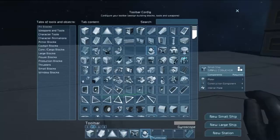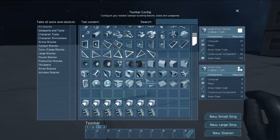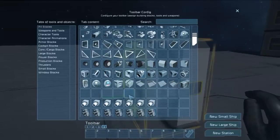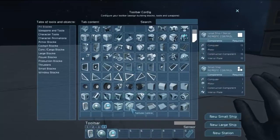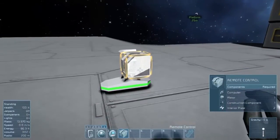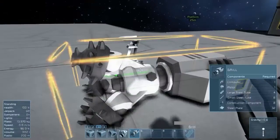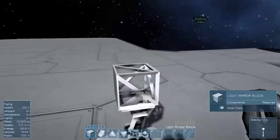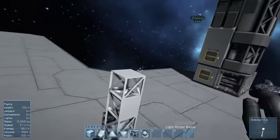Then on toolbar slot three we'll have our connectors. Slot four will have our specialty blocks: the control panel, camera, sensor, and remote control. We'll also need drills, so let's get started. I like to start by building the ship really high up in the air — this allows me to play around and see how I want things to work out.